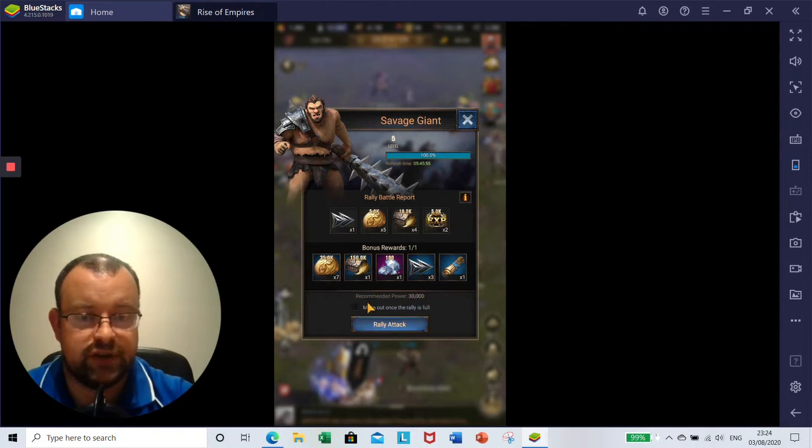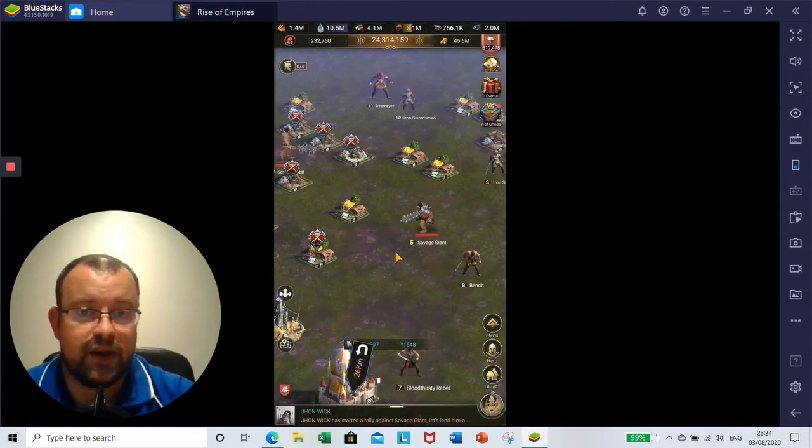One other interesting change: the recommended power on these is now correct — it was much lower before, only 5,000, and now it's 30,000. Also, there's now an option to select 'Move Out Once the Rally is Full.' So if you've got 2, 3, or 4 members of your alliance joining and that fills all the slots, it will go out and attack the Savage Giant once it's full. That's quite a nice addition, because in the past people would get frustrated when your rally is full and ready to go but you have to wait for the timer to count down.